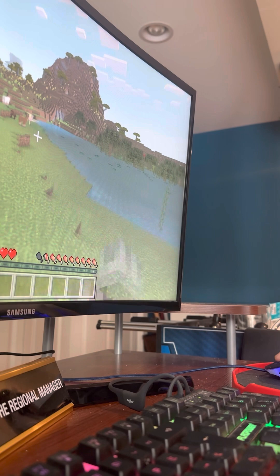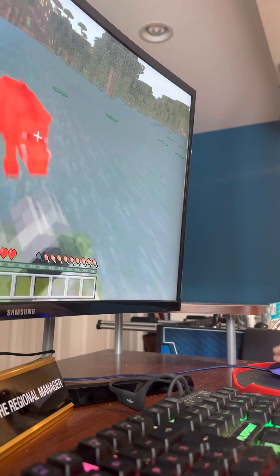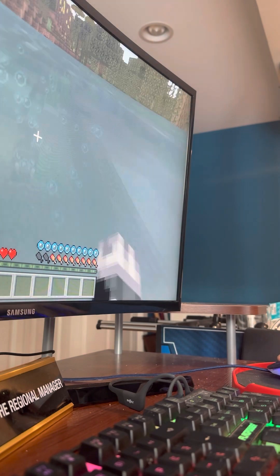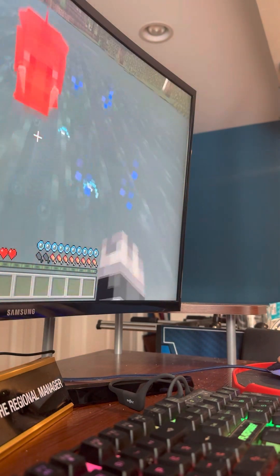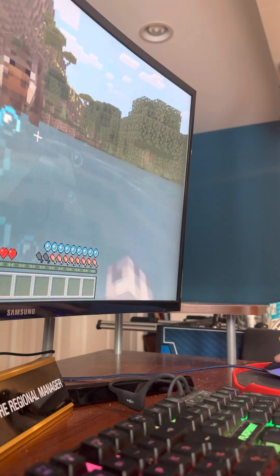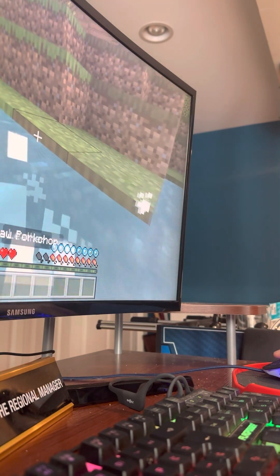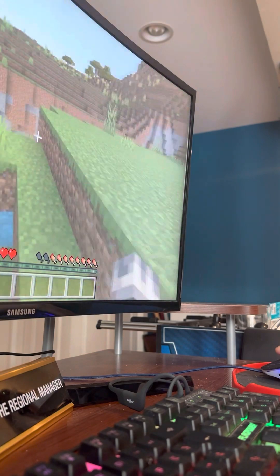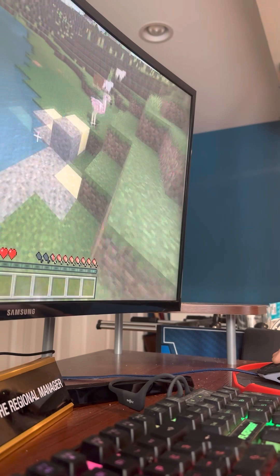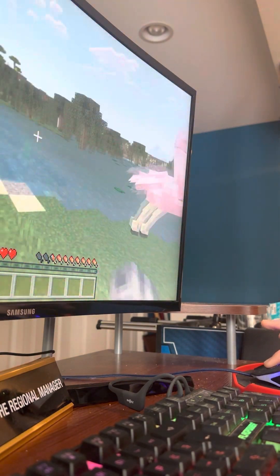Is that a flamingo? I want it. Actually guys, we're gonna try to go around. I'm killing you now. Maybe the flamingo will drop like flamingo feathers or something — or hopefully it doesn't just drop white feathers, because it's not even white. It wouldn't even make sense. No mercy to the flamingo. Oh no, it just drops feathers. I kind of predicted that though.